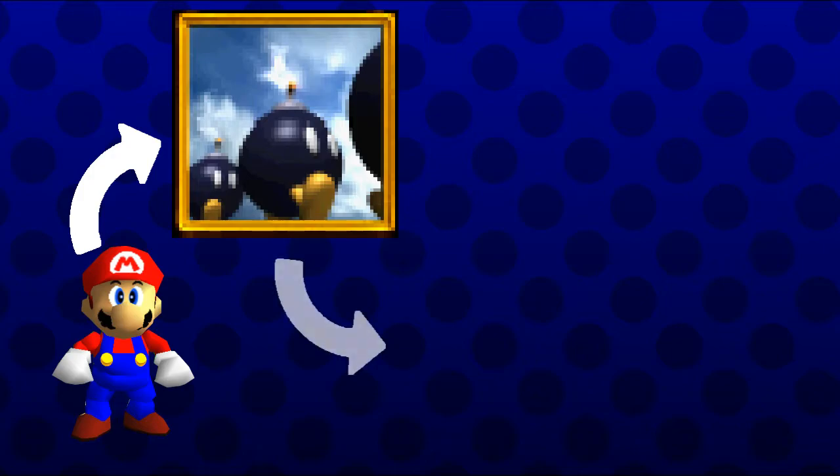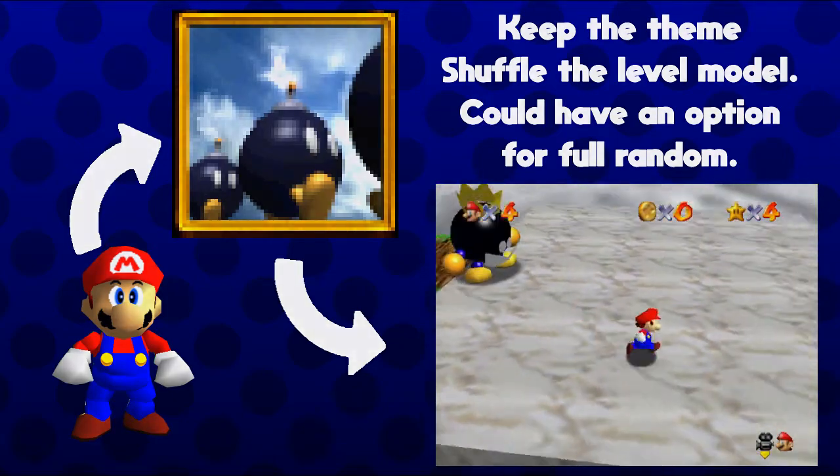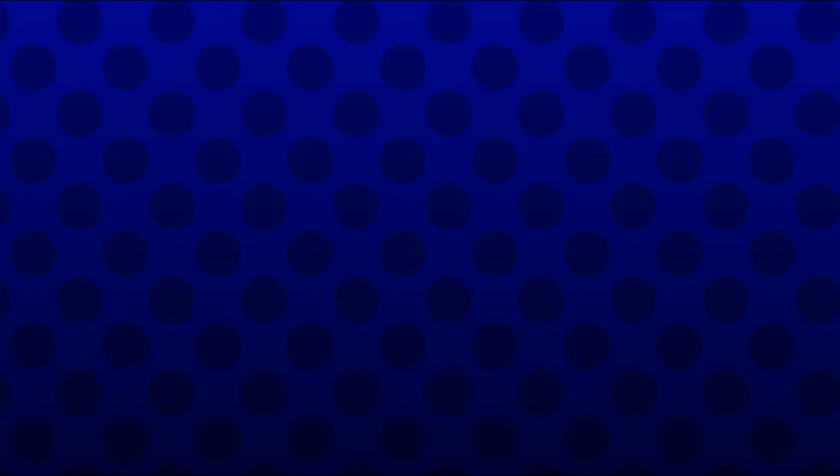I want something similar to that, where when you go into a level, all the level models are shuffled around but the theme still stays the same. For example, if you go into Lethal Lava Land it still has all the lava and the same textures, but the model is like Cool Cool Mountain. Or if you go into Bomb-omb Battlefield and it's Dire Dire Docks — there's no water, but it's all the grass and dirt textures, and it has all the same objects like the Chain Chomp and King Bob-omb. I'd love to see this idea come out — I've kind of named it 'Super Mario 64 Mixer.'